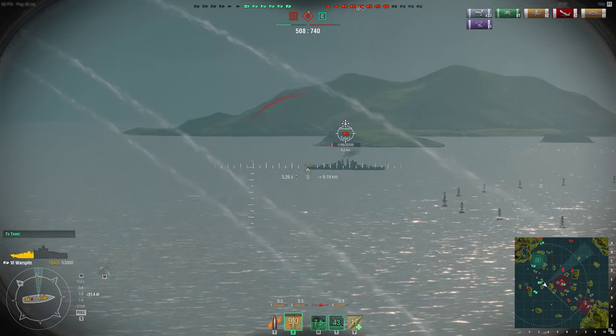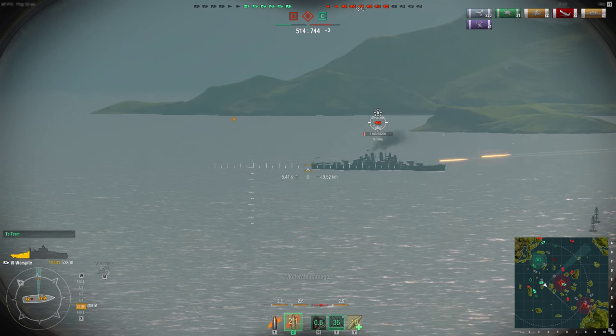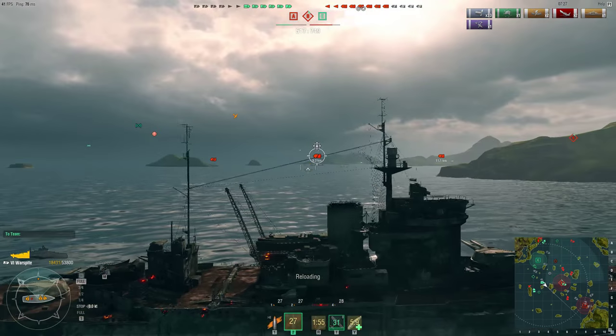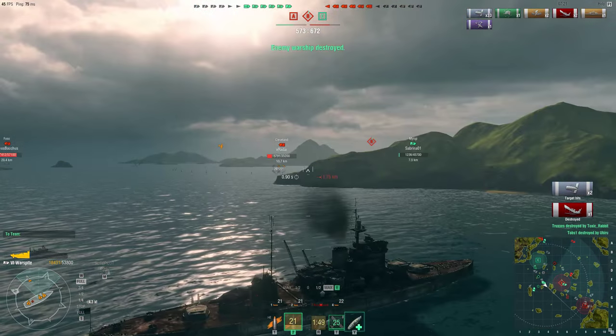We have 7 seconds left so it's actually working out for us — we can finish him off as long as allies don't steal the kill. They hit him for 100. Come on! And we got him — 2 hits, 1,000 damage and we finish off the Cleveland.